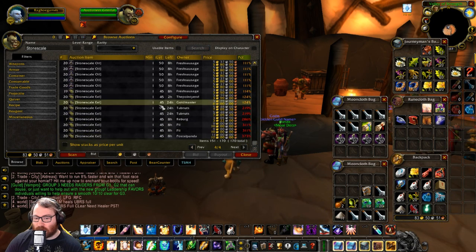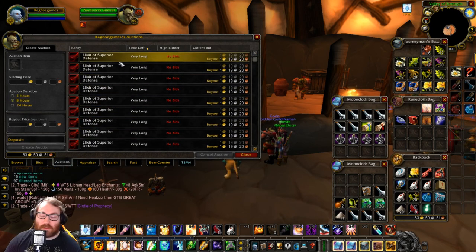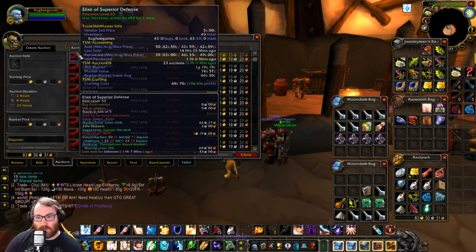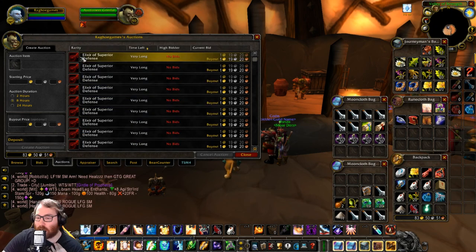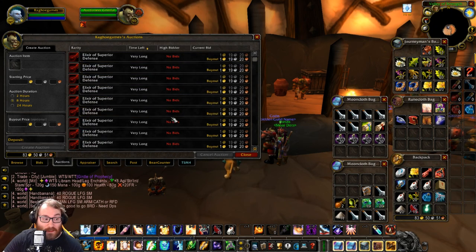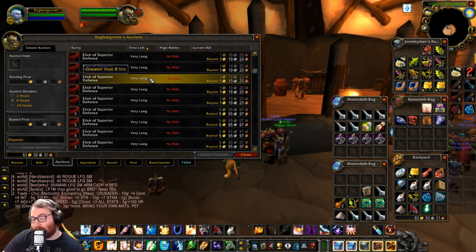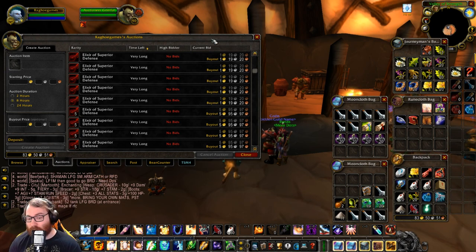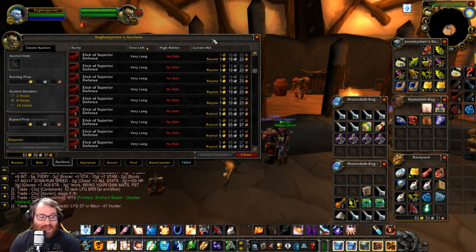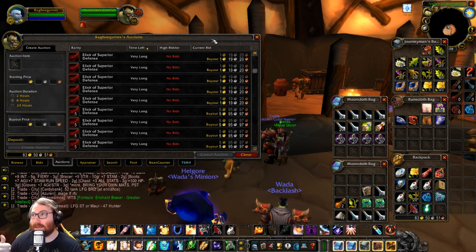We have these elixirs of superior defense — 450 armor for one hour — and the people that use these are tanks. I asked my tanks: how many tanks fish? How many tanks have an alchemist? Almost none of the people I asked were either of those. They said they just bought the flasks, bought the potions, or bought the mats and found someone to make it. So hiking that price point makes sense.